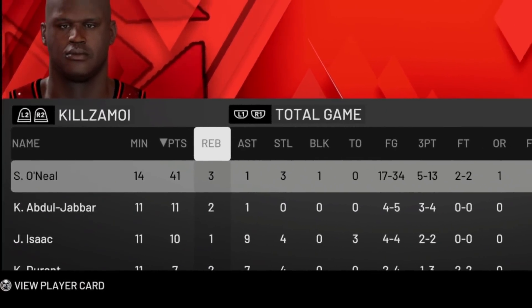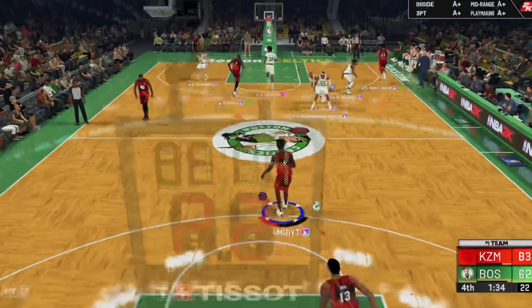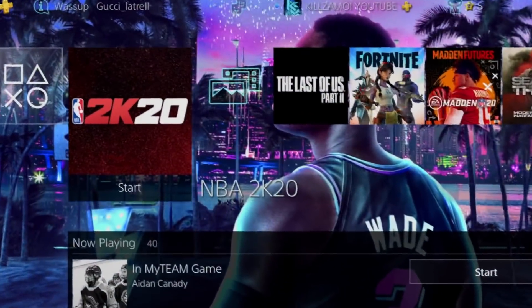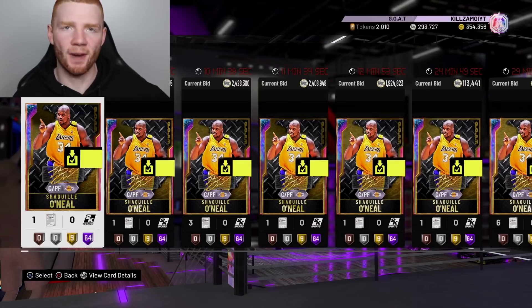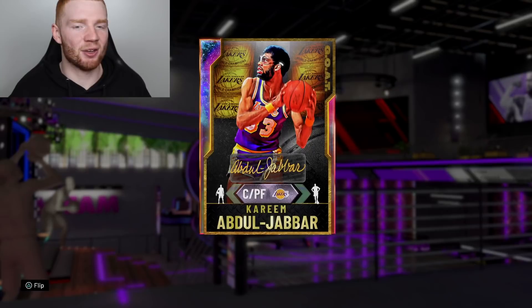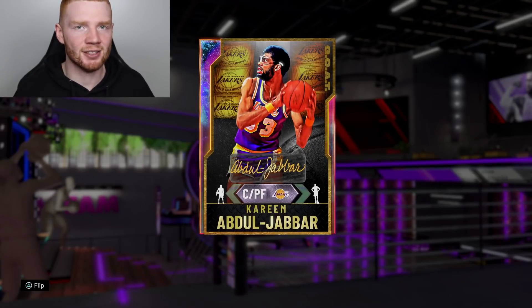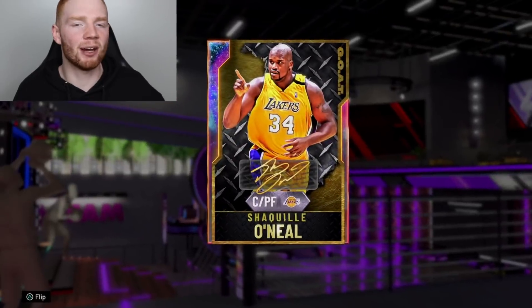He shot pretty badly — 50%. But I was still pretty happy with this game. Because of the weekend unlimited situation, I'm actually going to give this dude the win — I don't have anything to lose. So there we go — that's the gameplay on this Galaxy Opal GOAT Shaquille O'Neal. This card is crazy. Do I recommend him? Right now he's going for 2.5 million MT. I'd say he's much better than Wilt, about the same as Kareem — except Kareem is just a little bit better because of his release. He's definitely better than MJ and also Magic. Although he runs a different position, the man is just a monster.